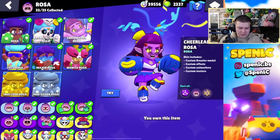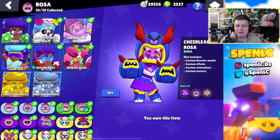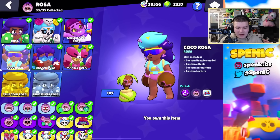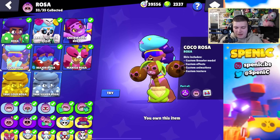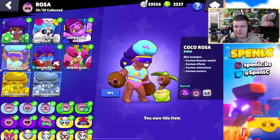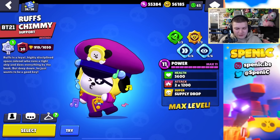Rosa has got some interesting skins — she's low skill so I don't really find her skins too interesting. If I was to pick one it probably would be Coco Rosa — she looks cool with the shades on, she literally shoots coconuts and she's just dancing really cool. You can't really go wrong with Cheerleader Rosa either.